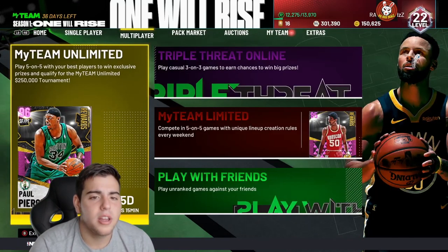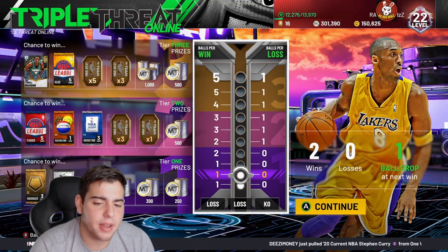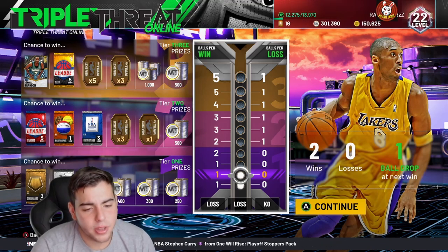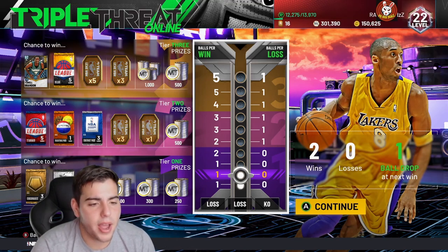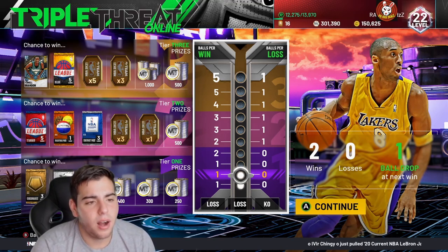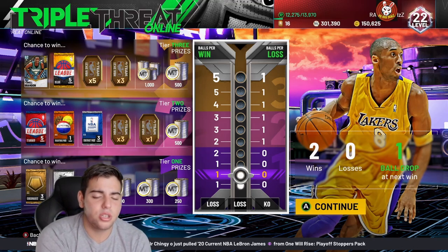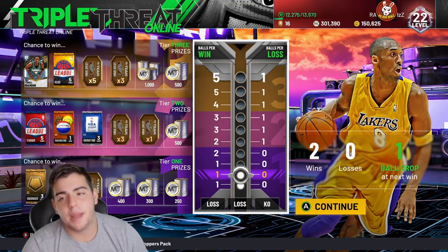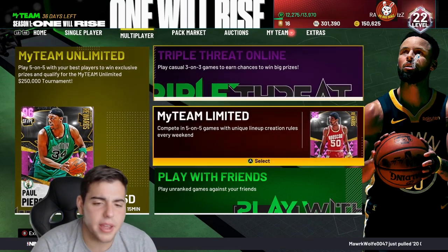Next worst is TTO Online. If you're new to the game, it's hard to adjust. Tier one rewards are trash, tier two gets you a standard pack and three tokens, and tier three gets you a deluxe league pack, Tyrell Brandon, and tokens. But these games take long — it's a waste of time when you could be grinding TTO Offline for better rewards down the road.